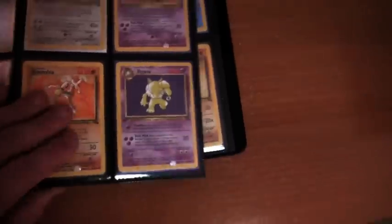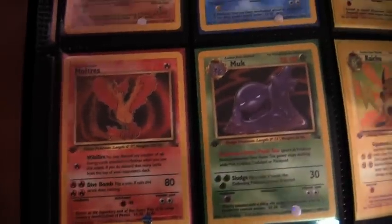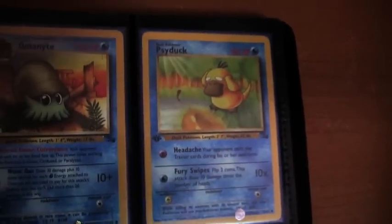Then we've got all the non-holos — I have them all in non-holo form as well. I do have some of these non-holos for sale actually. I'll put a link to my eBay store in the description, so I sell some cards on there if you want to have a look at what I have for sale. All your commons and uncommons — there's only 62 cards in this set, so it's quite a short set.